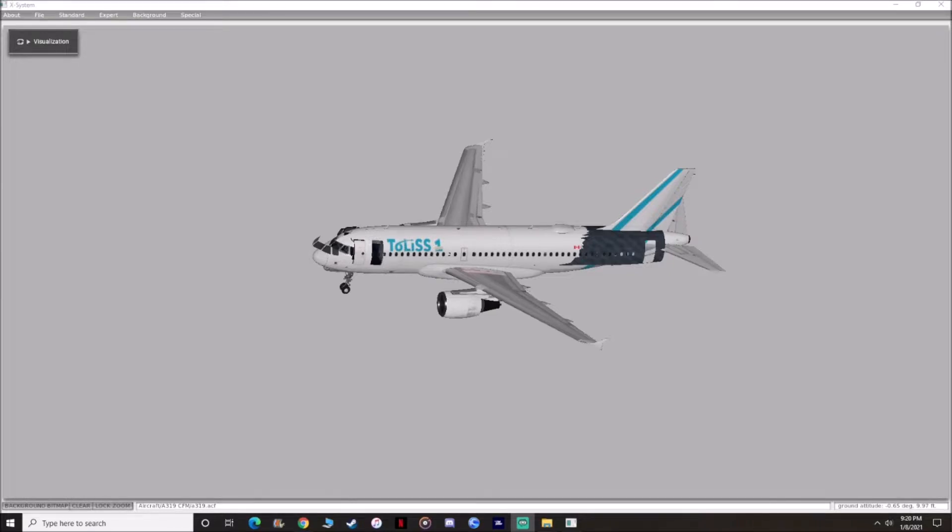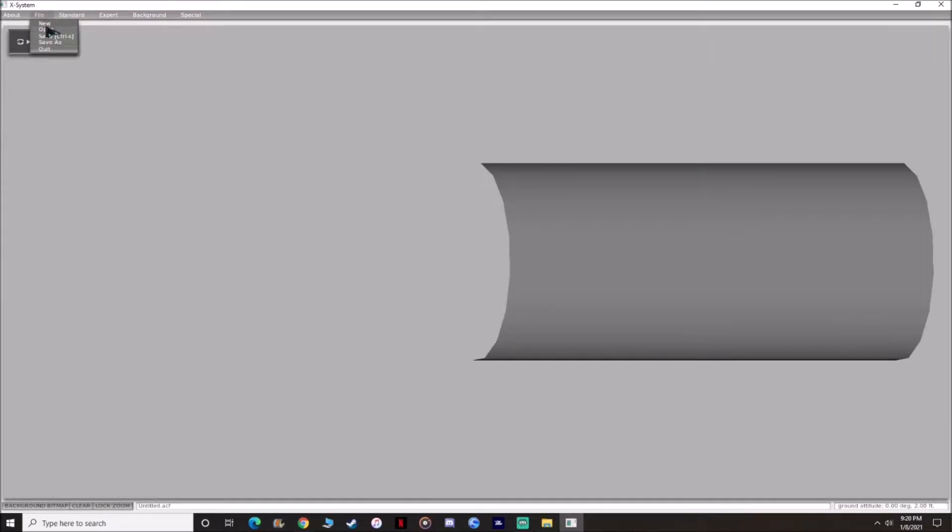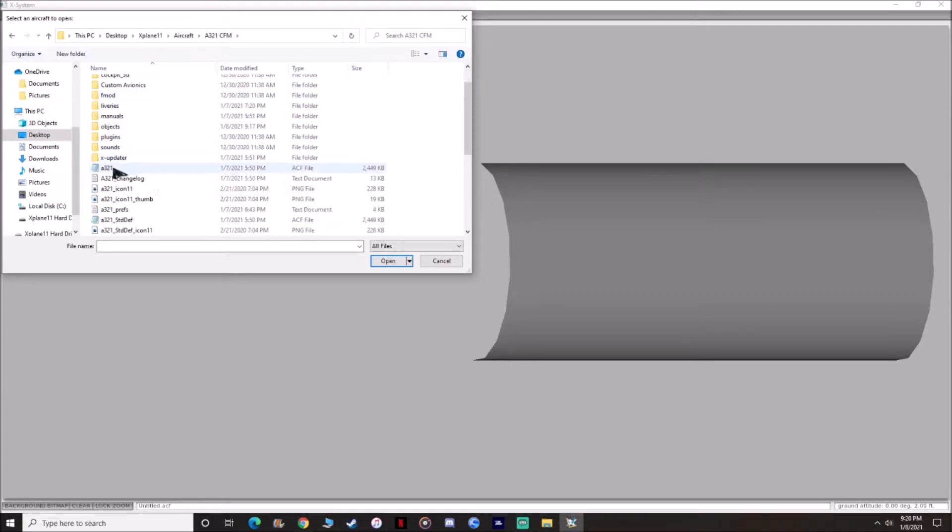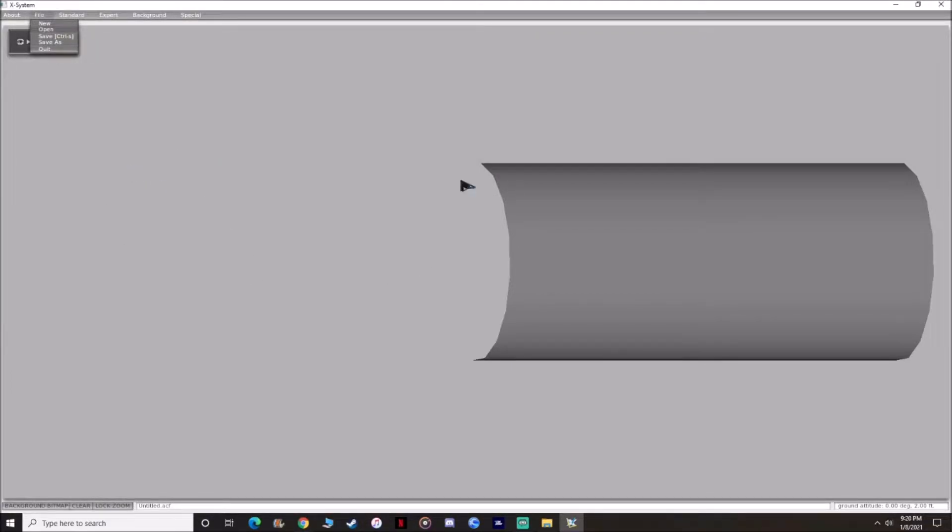Alright, we are here in Planemaker. What you want to do is go ahead and hit File, then hit Open. Go to your Aircraft folder and choose your aircraft — the A321 CFM. Now look for the ACF file. This is the high definition version. If you want the standard definition, go ahead and hit the A321 std def. For the purpose of this video, I'm going to be doing the high definition, so I'll open up the ACF file.